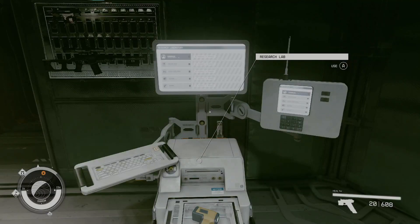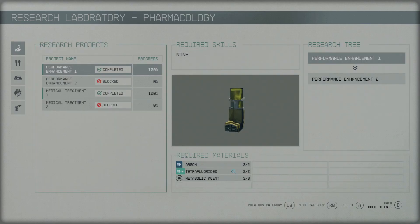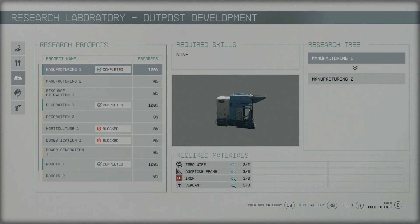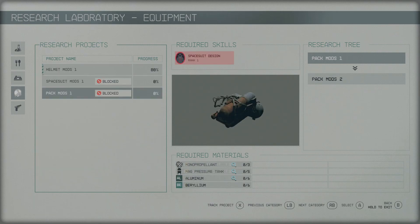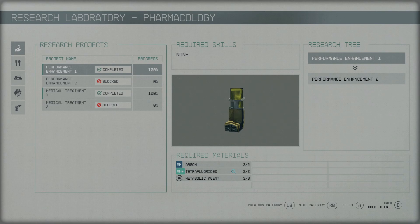Now keeping the skills in mind, I'm going to jump into the research lab, because this is where all the main part of your skills and research in general comes from. You have a bunch of different options — five main areas: pharmaceuticals, food and drink, outpost development, equipment such as your spacesuits and helmets and jetpacks, and then also weapons. Pharma helps with your aid items, food and drink helps you improve and make better aid items such as different food items to help boost your health. Outpost development obviously helps you create more things in your outposts. Equipment is everything for your helmet, your spacesuits, and your backpacks. And finally, weaponry allows you to put better attachments on all of your weapons, no matter what they are.